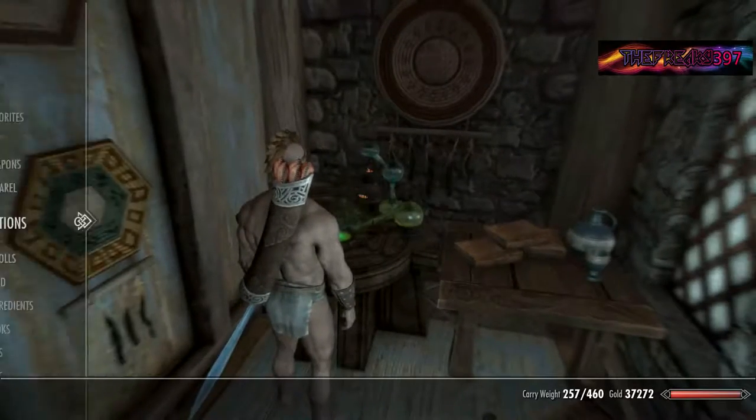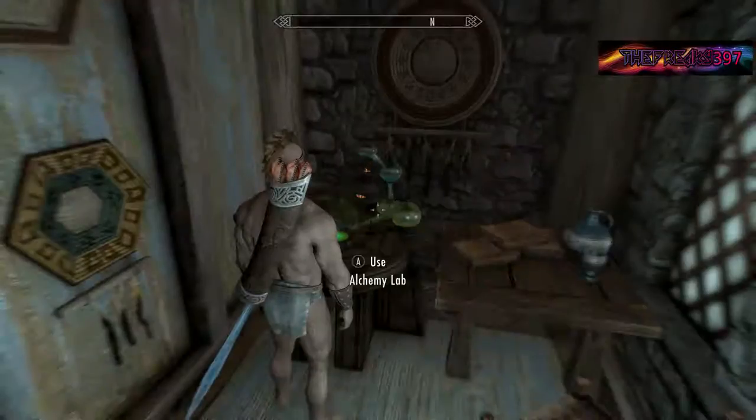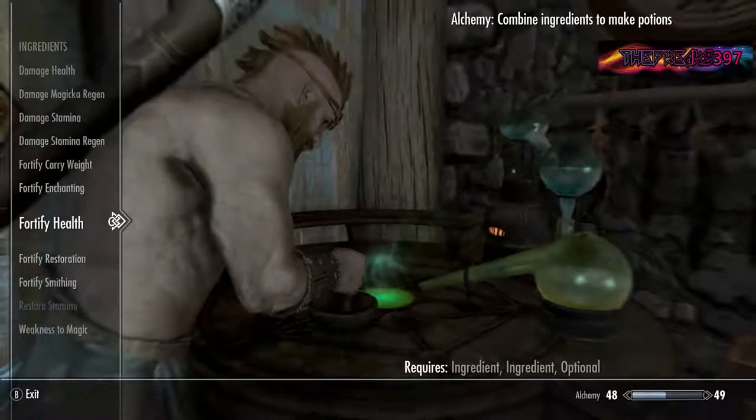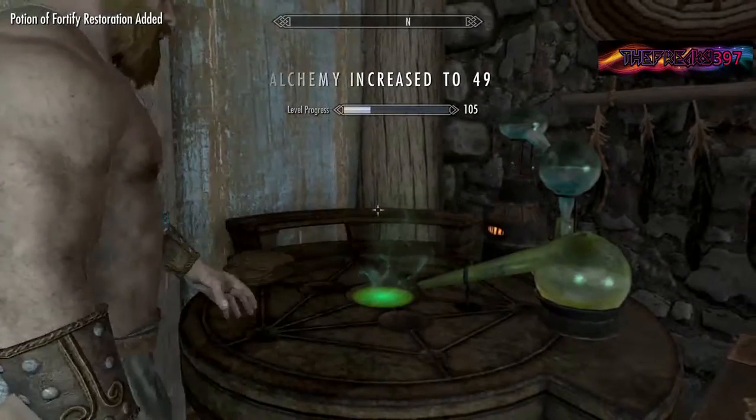About the ingredients: you can find these near Riften — not that hard to find, or you can just buy them, they're all cheap. Salt Piles are really cheap and really common. Fish aren't so common, but easy to get.